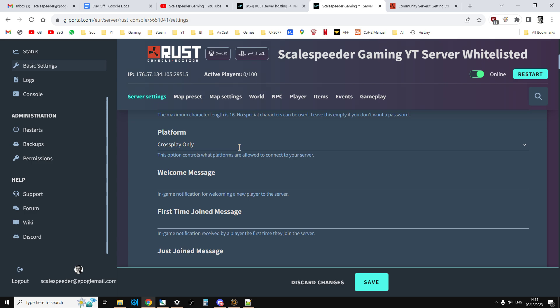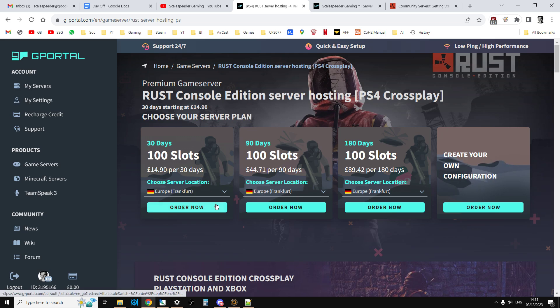You don't have to buy an Xbox server just because you're on Xbox, or a PlayStation server because you're on PlayStation. I would probably recommend at this point, when you're thinking about buying one, buy the PlayStation one because you can then edit it in the web. Whereas if you buy the Xbox one, you have to buy it through the Xbox app and you might find it a little bit tricky to edit.